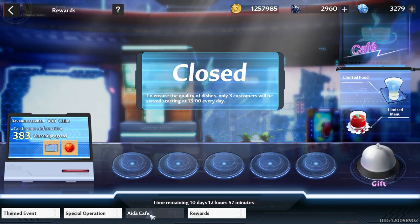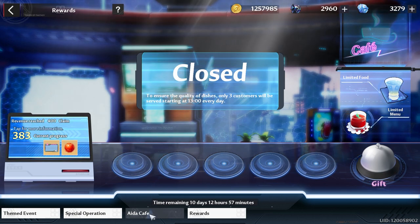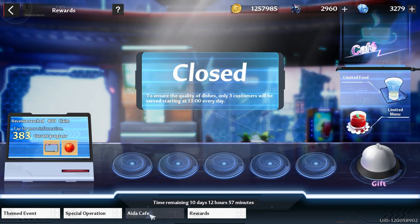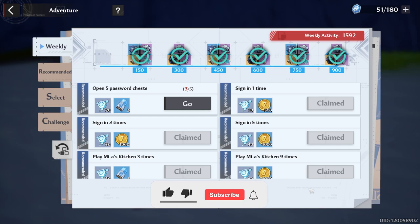We also have the summer event Ida Cafe — you want to make sure you're getting maximum points. In the description I have a link to a Reddit post that tells you every customer's favorite dish, and also the farming routes to get the ingredients to make sure you can create all those dishes.